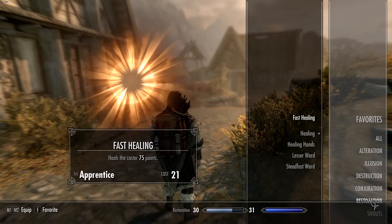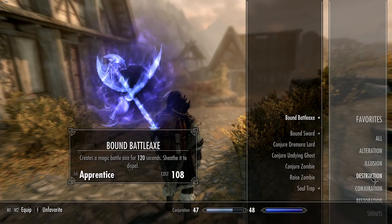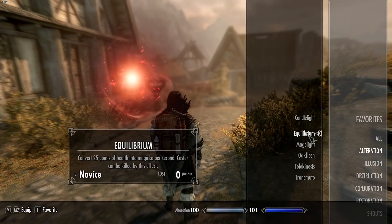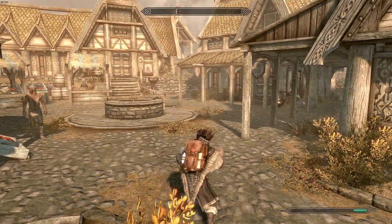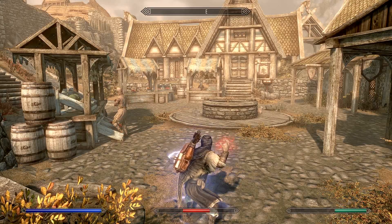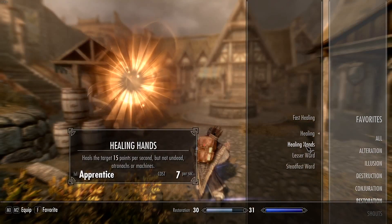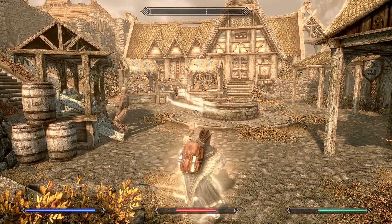So now we go into — it's not Restoration, it's Alteration. Equilibrium costs zero magicka to cast. Let's just go ahead and see what this does. You can see our health is going down, and ideally what you're going to want to do is let yourself get really, really far down.